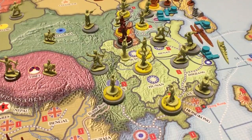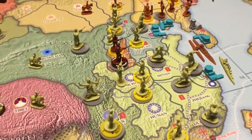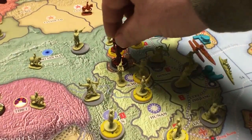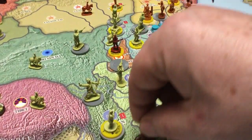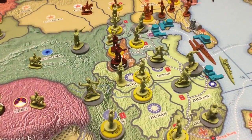During the truce, the Communists and Nationalists can move freely inside China, including moving in and out of each other's territories. They can occupy the same territory as long as they're at truce.